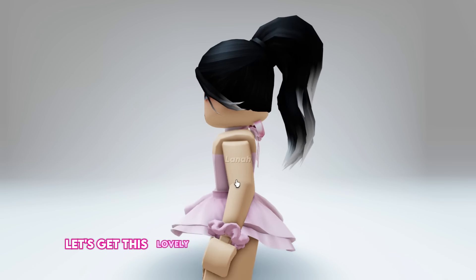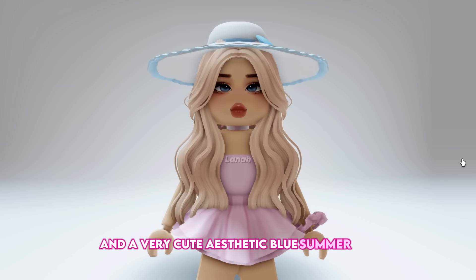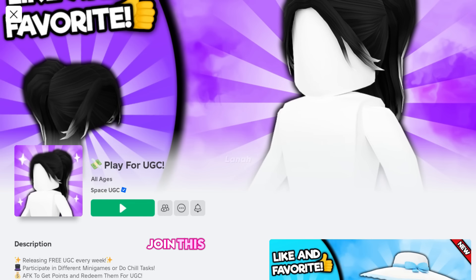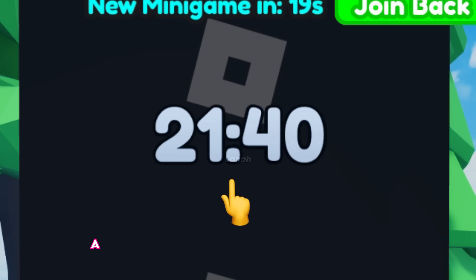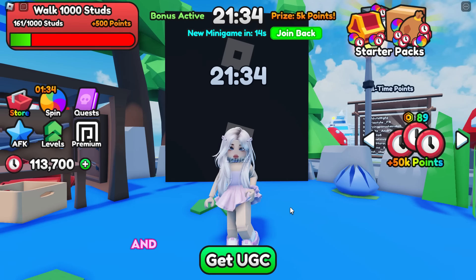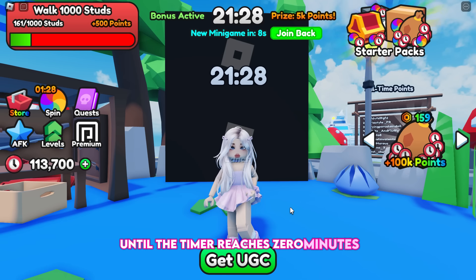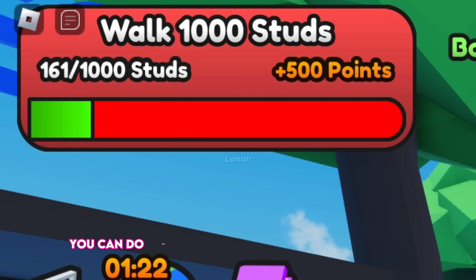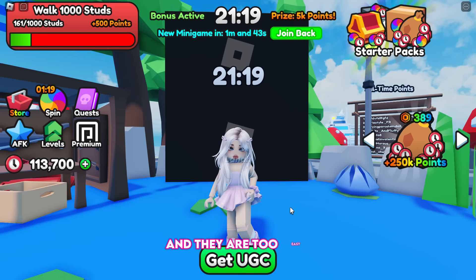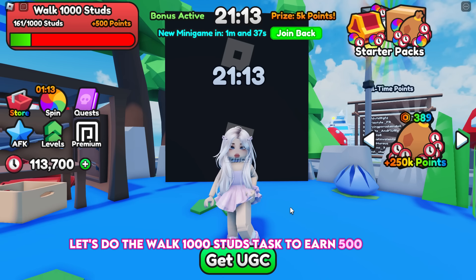Now let's get this lovely black ponytail with white ombre and a very cute aesthetic blue summer hat. Join this game, Play for UGC. Once you join, a 30-minute timer will appear over your head and you only have to stay until the timer reaches zero, then you will earn the points prize. While you wait, you can do tasks that appear frequently — like the walk 1000 studs task to earn 500 points.